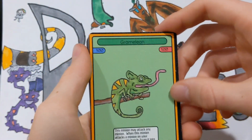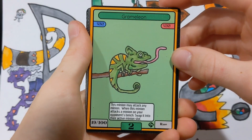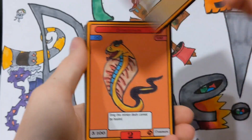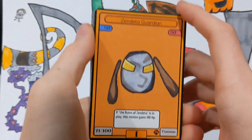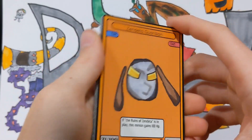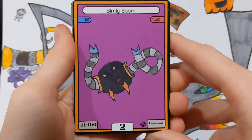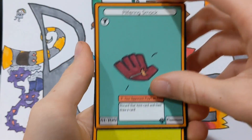Then we have Gramellion — I really love Gramellion. I think he has really cool artwork and a really cool ability; you can pause the video if you want to know what he does since I already went over it in the green video. Then we have Flamin' Gekko — really cool red support — and Dread Snake. We got the first gold minion on the channel, which is really cool. If you didn't know, gold is the color that can use any type of rune to attack. Then we have Bimly Boom, Pilfering Smack, and the rune card.